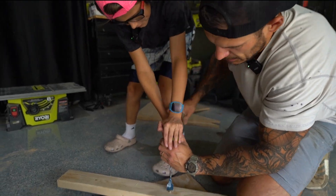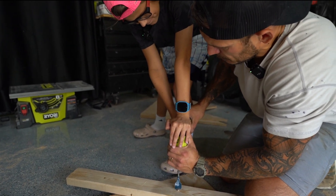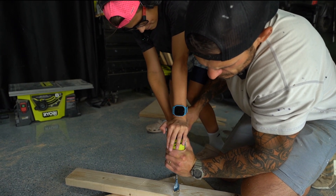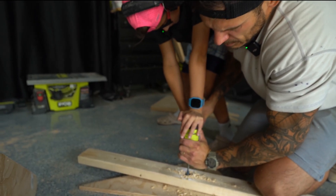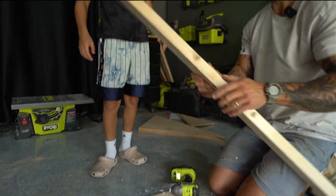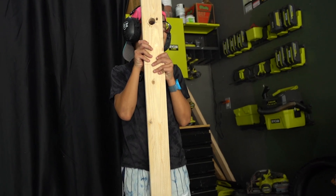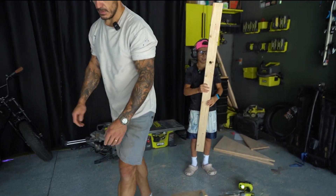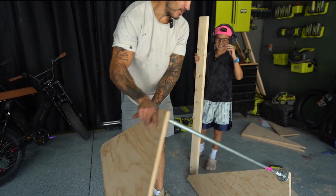This is called the spade bit — they usually use this to drill in walls to put electrical wire through. It makes a lot of noise, throws a lot of sawdust, and you've got to give a lot of pressure to use it. Today you're going to get to do that. Give it full speed. All right, I think we got it. Congratulations, you made a hole. Let's slide it on and see how it looks.